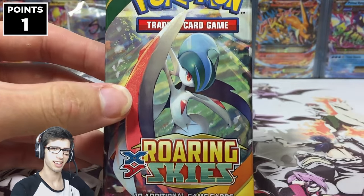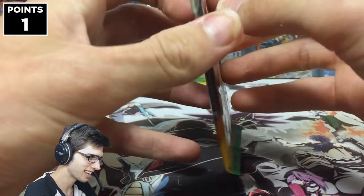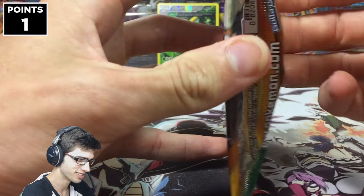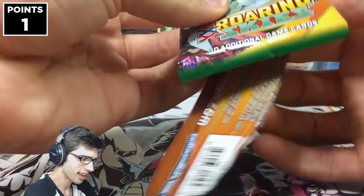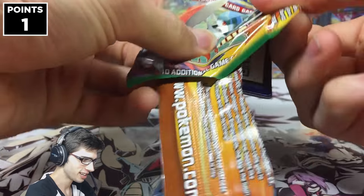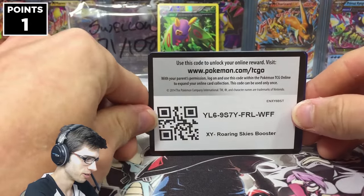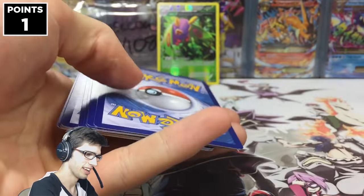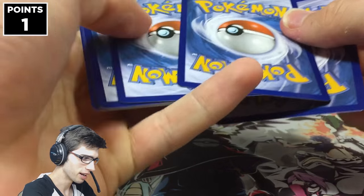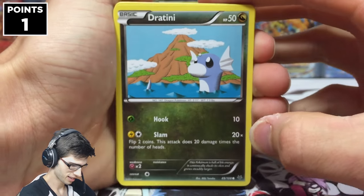We've got the Mega Gallade pack. Let's see if we can pull the goods from this pack today and get more than one point on the board, because I'm a little bit worried. If we have one point that is pretty much GG — that is game to Andrew today, I would say, because Andrew has been pulling the goods all season and I wouldn't expect it to stop now.